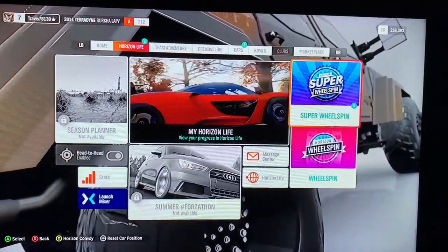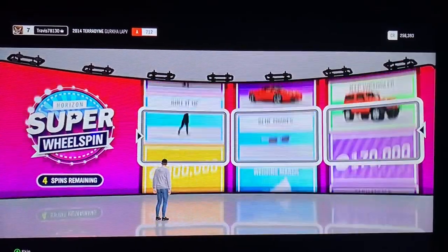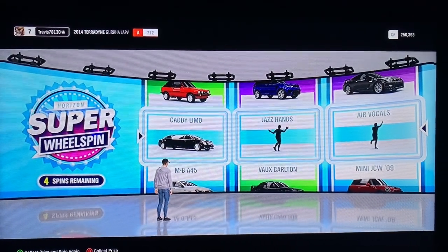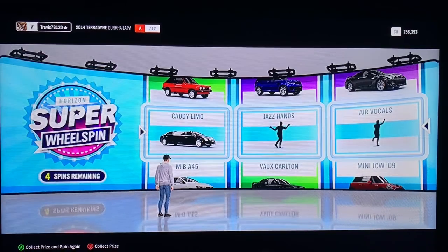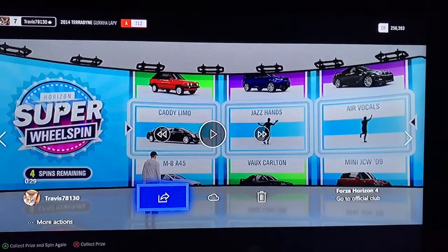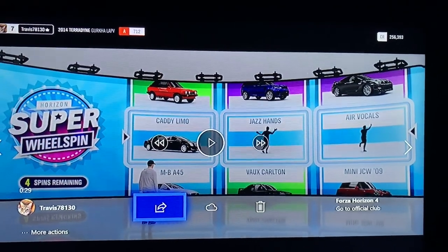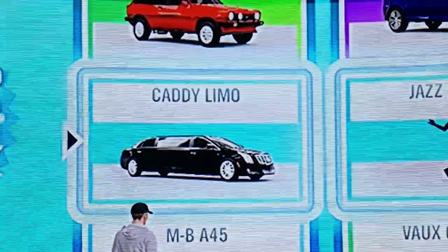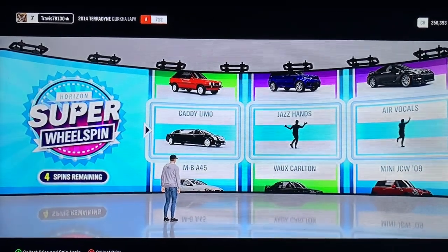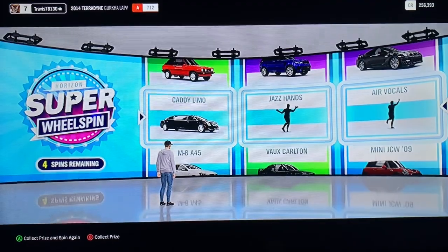Hey everybody, Travis here and welcome back to another video where today I'm playing Forza Horizon 4. I want to show y'all one of the features in this game — super wheel spins. One of the rarest cars is the Cadillac limo, which I got in a super wheel spin. I've looked online and there is actually no footage of the Cadillac limo in Forza Horizon 4, so this may be one of the first videos of it on YouTube.